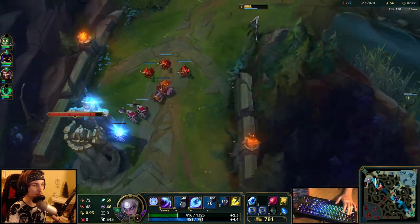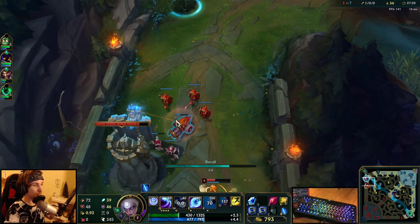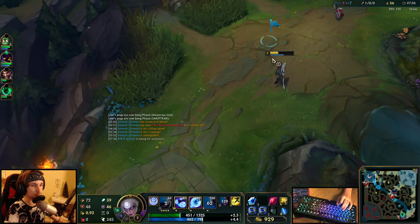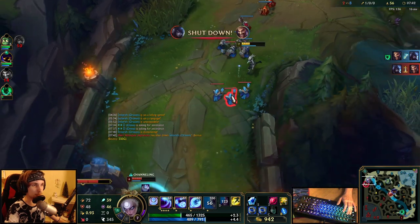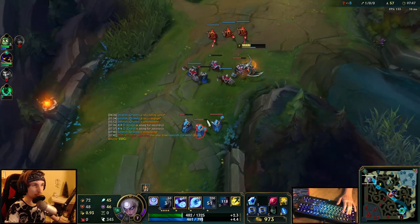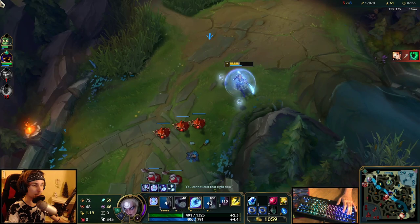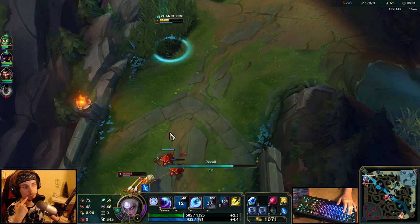There are like three people top side right now. I have to go back, I'm not quite sure... actually, I can kill him. I need to bait him towards me. Maybe we can kill him if Amumu comes here. Got to be careful of Zac though. If he gets close enough, I could go for the all-in and make it work.